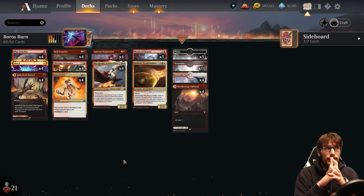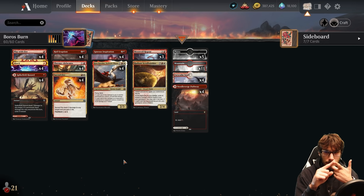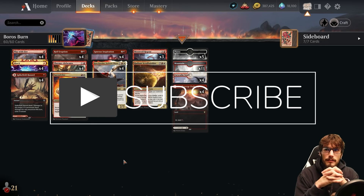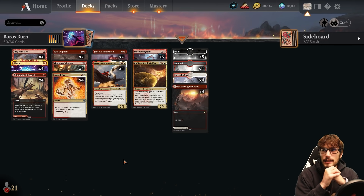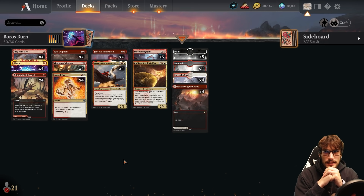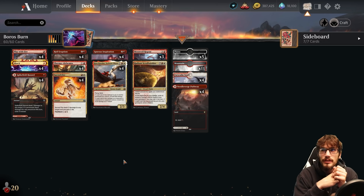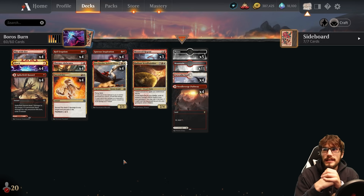The deck is performing, however it could be better. I think a lot of what we have is very, very good, but we probably have too many lands. It's nice to be consistent, but when we're sitting on 24 with the MDFCs, it's almost too consistent sometimes — especially when we want to free-cast off the top with Moon Veil Regent. I think we should trim some lands and incorporate more damage-based spells in version two.